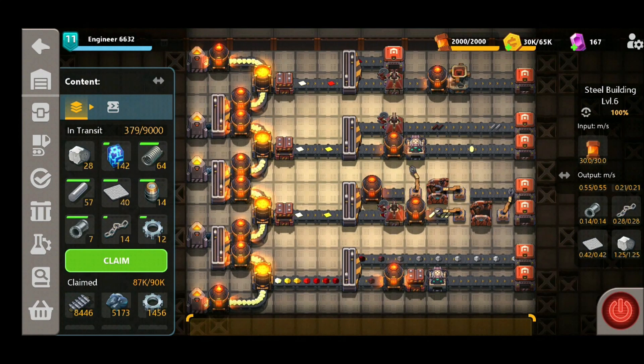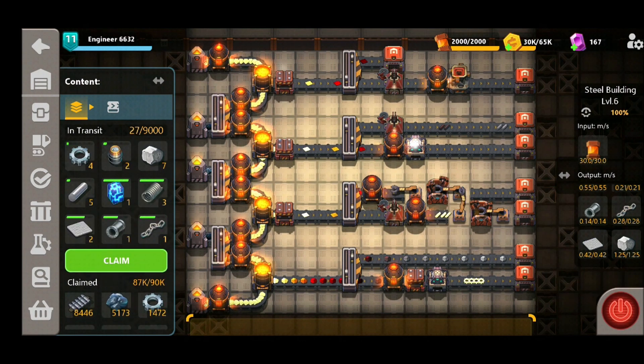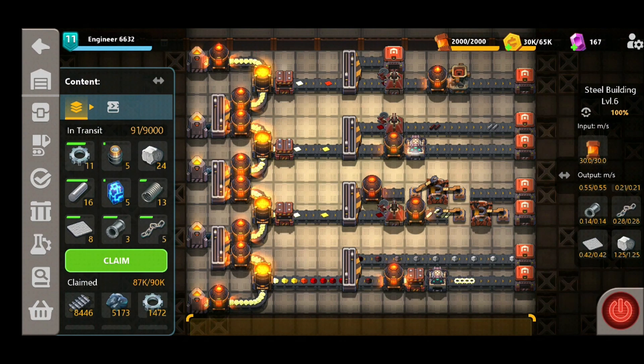When run all in one go, we are now producing all eight different steel items under the same roof. Having them all produced under the same roof is a massive benefit, and you can have a steady supply for any contracts or challenges that you need to complete.